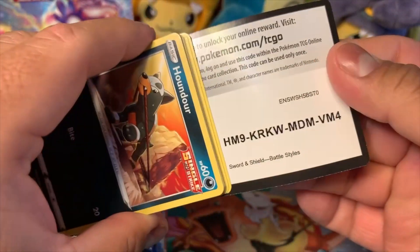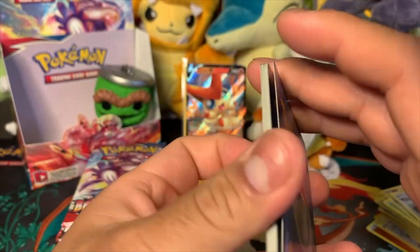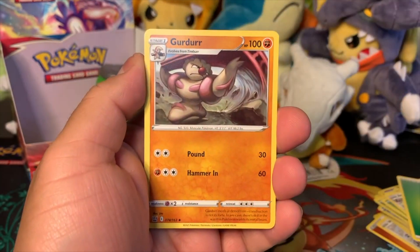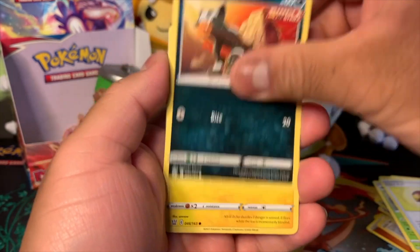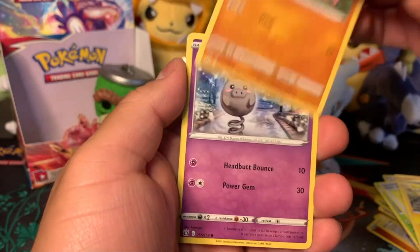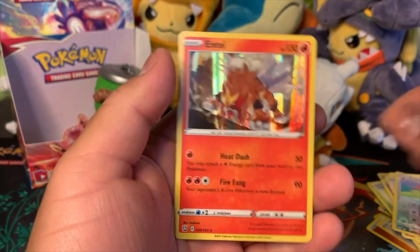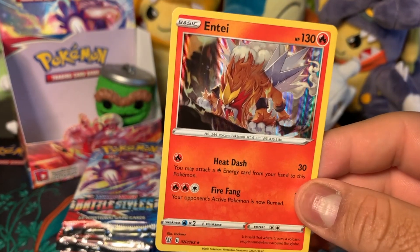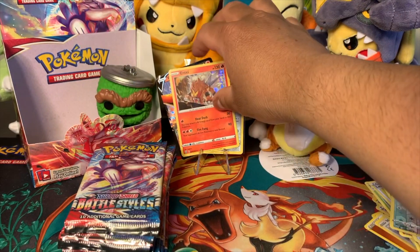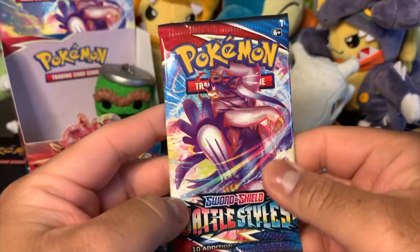We'll open some more to get our number up. We got Grass Energy, Ferroseed, Cacturn, Level Ball, Shinx, Gligar, Spoink, Bronzor, Ferroseed, and then an Entei hollow rare — very cool, my favorite legendary beast fire type! I'm gonna put that one in the back. I think I've already gotten one, but I'll still put it back because it's Entei and it's a holo.